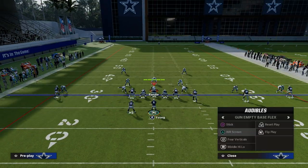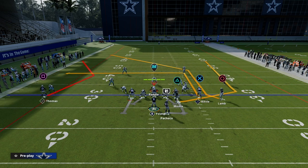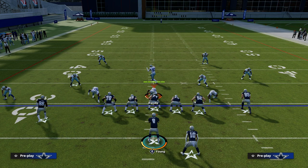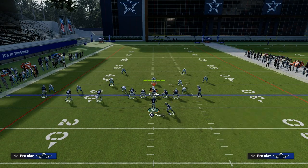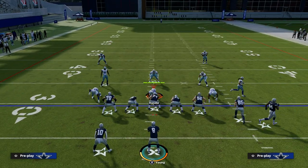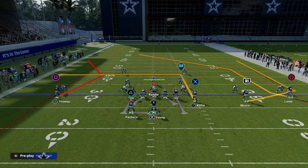Another thing we were seeing a lot in the Ultimate Wild Card Tournament was coming out and then audibling to a play — I'm not going to cover that in this breakdown, but it's another layer. The main thing we want to hit on is how can you run the best concepts from any formation. So let's say we want to run the first, most popular one, which is the slant post or the shallow cross.